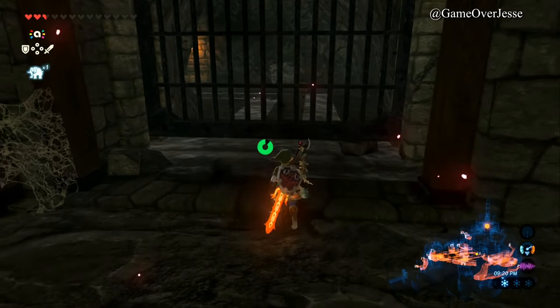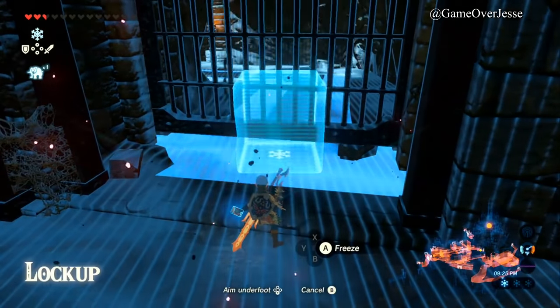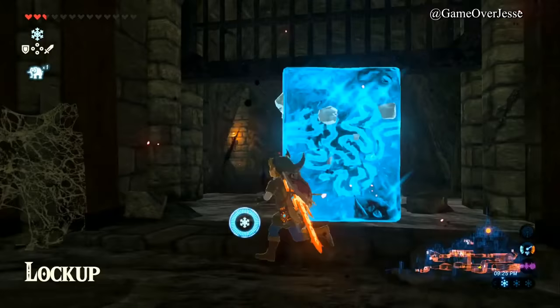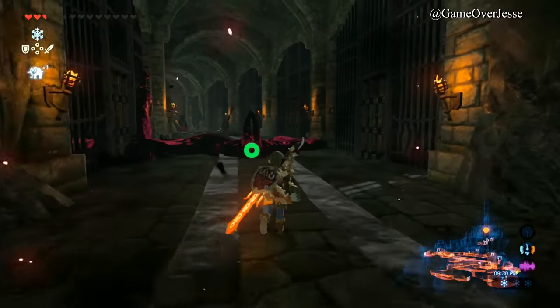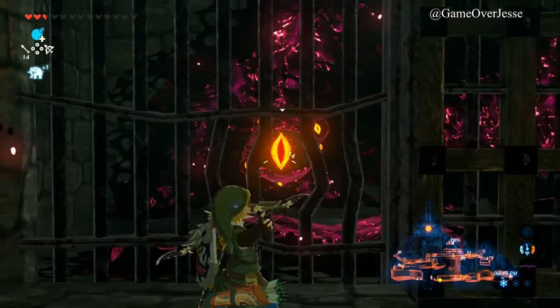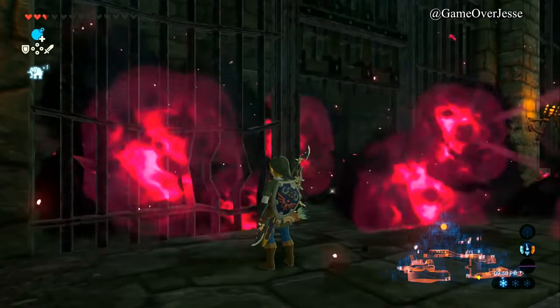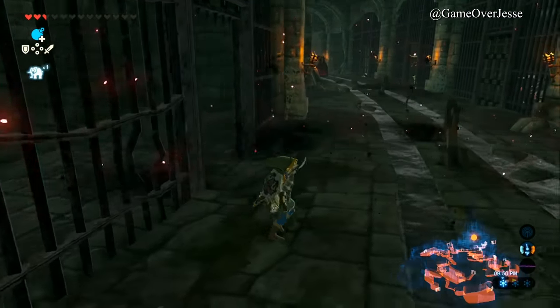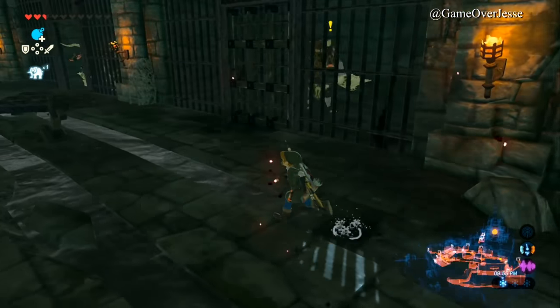Here we are. We need to use Cryonis to lift this up. There's going to be a lot of enemies in the way, so we can just shoot through here. I originally made it through here when I basically had no real powerful weapons. We can see a few enemies here.